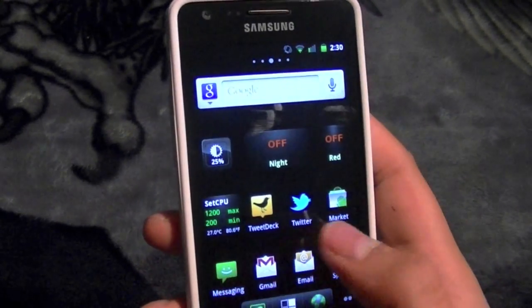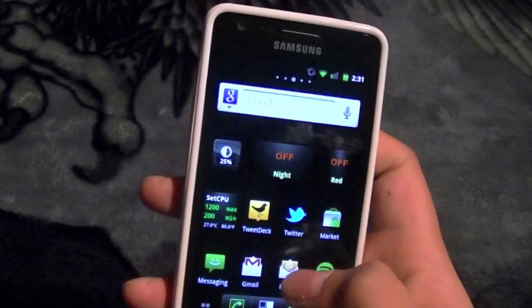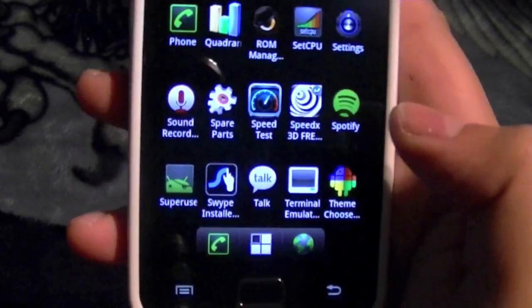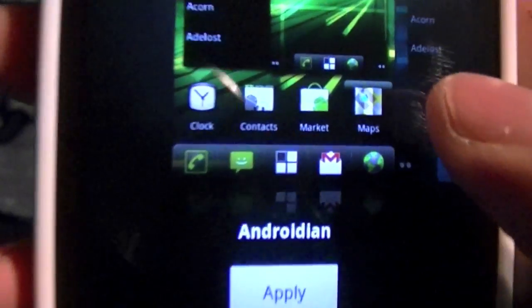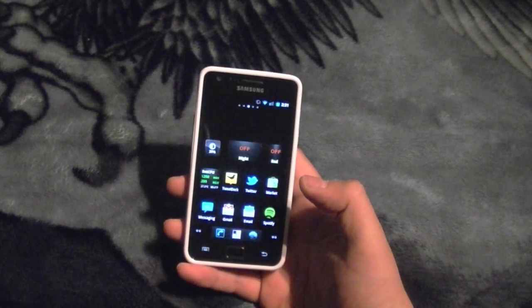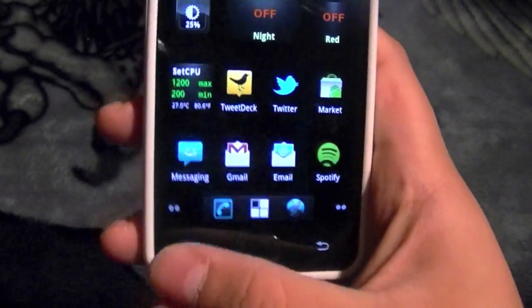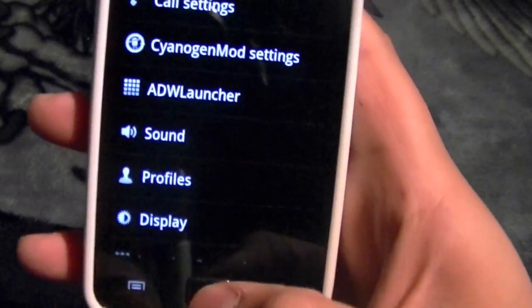I haven't done as much customization to this one as I have to the Evo 4G, but I did do my own customizations. You still have the theme changer — it can go from System Current to Android, or Cyan Bread, which is one of my favorites. It turns the battery icons blue, and when you're scrolling and hit the bottom, it glows blue. It's really cool.